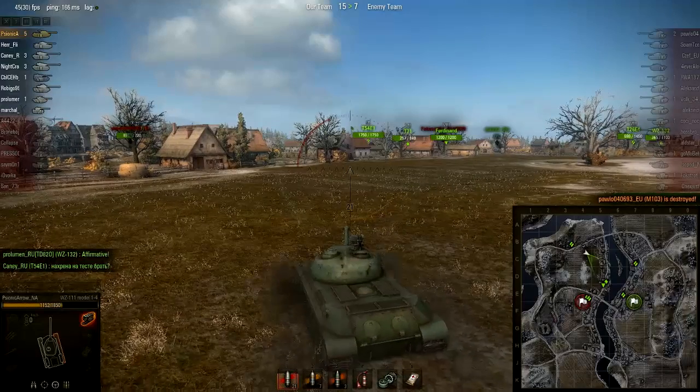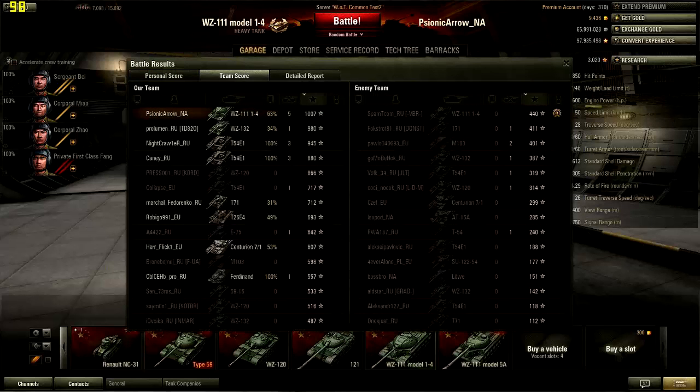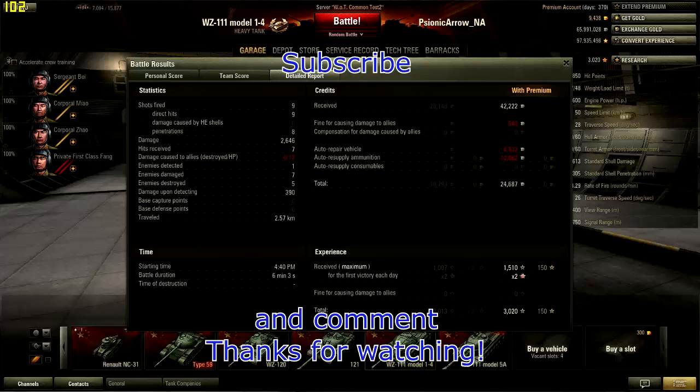Let's take a look at the stats: 1,007 experience, Class 2, 5 kills. I was hit a bunch of times and managed to do 12 damage to an ally — I wasn't really paying attention to what happened. 9 shots fired, 9 shots hit. I made 24,000 credits on premium, 10,000 on a non-premium account. Thanks for watching, please press that like button and leave some comments. I'll see you guys in future videos.